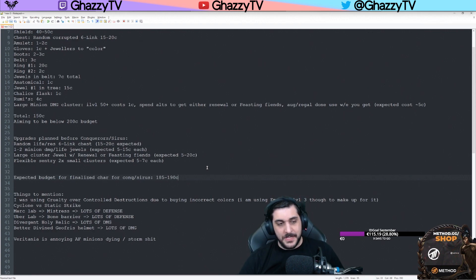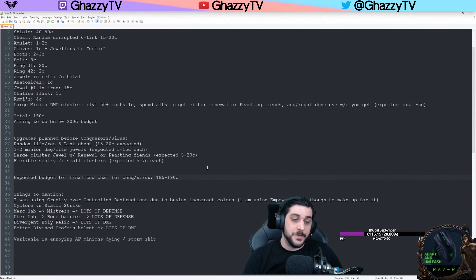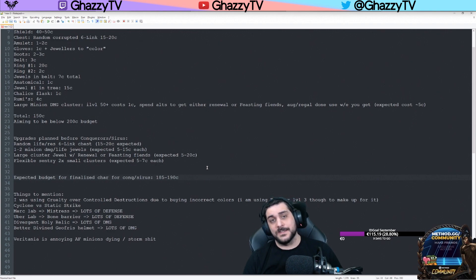A couple of damage upgrades worth mentioning: if you get a perfectly divined cooldown recovery for the Holy Relics on the Joffrey's Helmet, that will increase the hits per second and drastically increase your damage output. As you're progressing between Act 1 and 10, do Normal and Cruel Lab to pick up Unnatural Strength for increased level of your minion skills. After that, Merciless Lab should be Mistress of Sacrifice and get a Trigger Weapon — this gives a huge amount of defense and survivability.